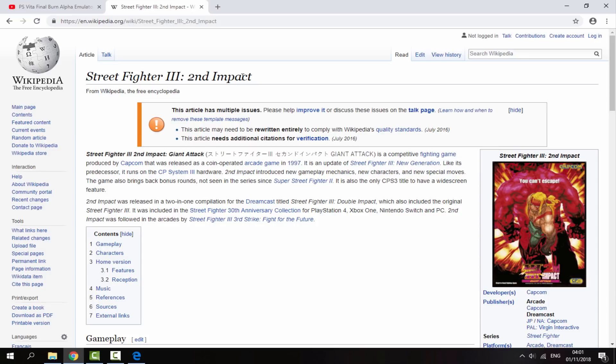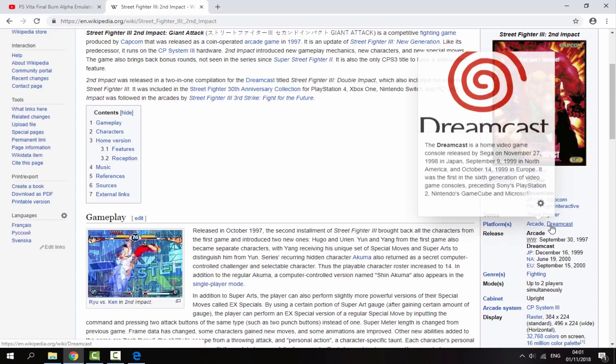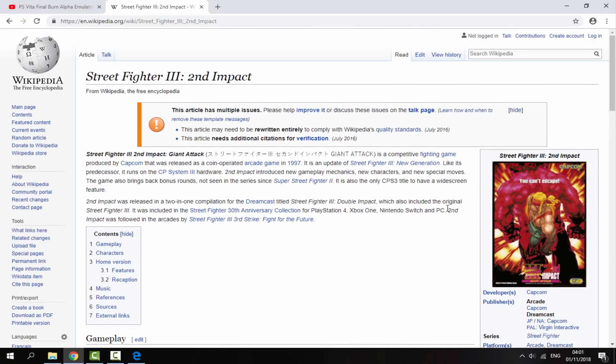The game I chose to play is called Street Fighter 3: Second Impact. You guys can find any Capcom Play System 3 game — pretty much all of them should work. The platforms it runs on are arcade machines and the Dreamcast, so this is basically playing Dreamcast games on our PS Vita. There isn't actually a Dreamcast emulator for the PS Vita yet, and I don't think there ever will be, so this is probably the best chance of ever playing Dreamcast games on the Vita.